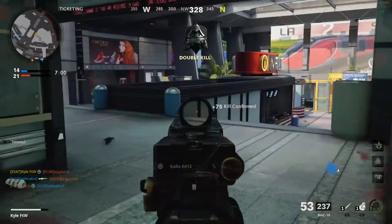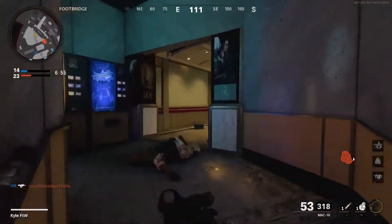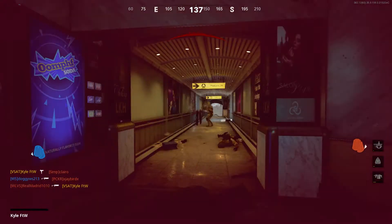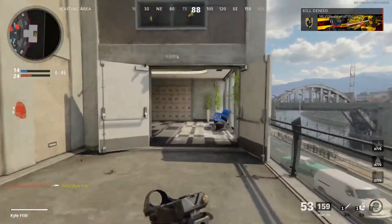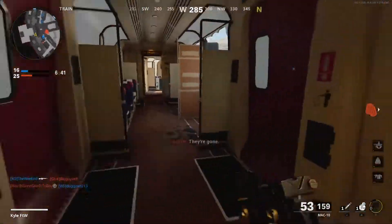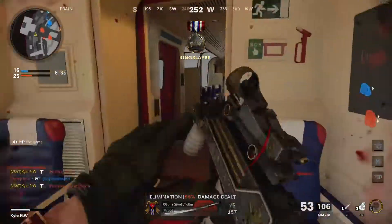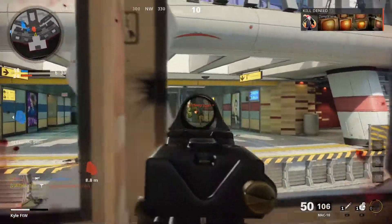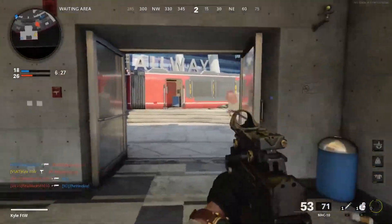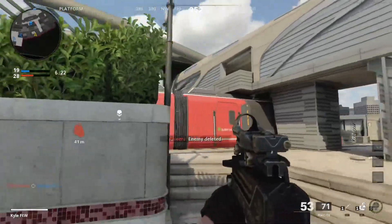Two guys down, gotta be really careful. I don't know if that was smart — probably not, but it's all good somehow. There's one. Oh gosh, this thing has so much recoil, holy crap! Nice, three people down. Nice, there's a fourth. Perfect — nice little fury kill there.